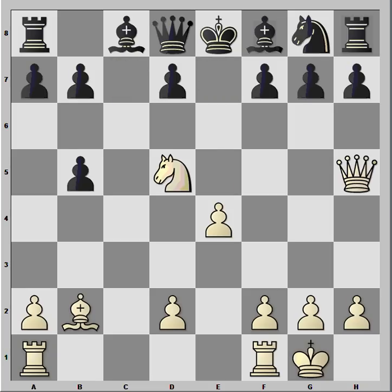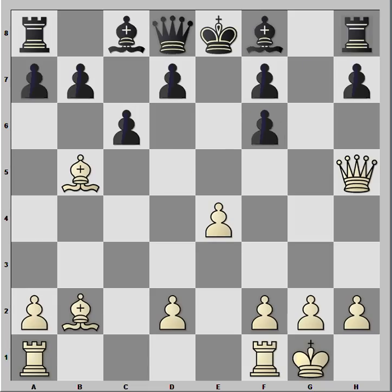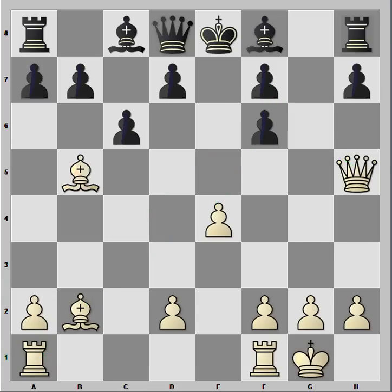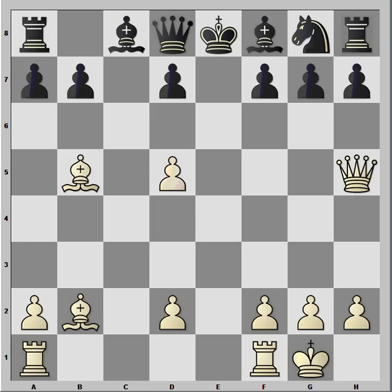So that doesn't work. And if Nf6, then Nxf6, gxf6, and you can see I have put some arrows here — I have a huge attack. I have threats on f7, the f6 pawn is also a problem for Black, I can play e5 and Ra1e1, and I'm simply having a big advantage here. So my opponent took the knight instead on d5, and I took back. Now I have sacrificed this knight, but in exchange I have the open e-file. And since the black king is still stuck in the center, this e-file is proving to be too much for my opponent.